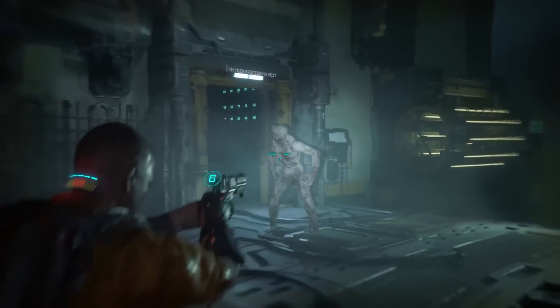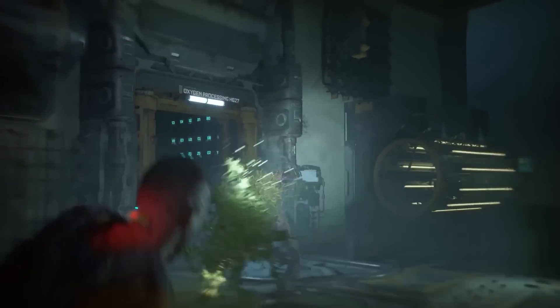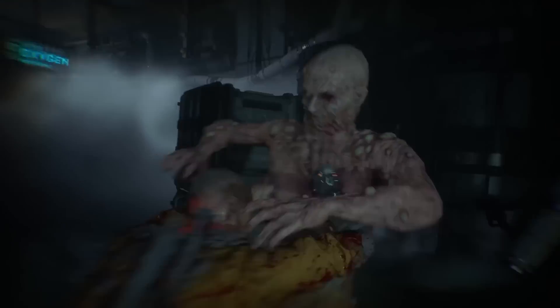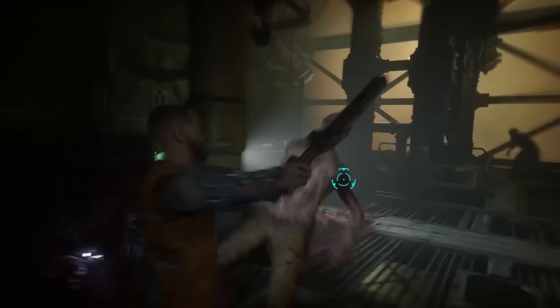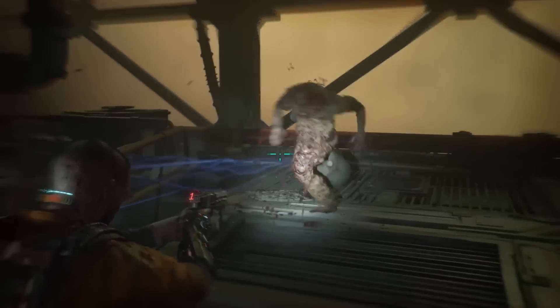There will be several different enemy types Jacob will go up against in The Callisto Protocol, including robotic prison guards, as well as a variety of mutated humans. With direct confrontation using weapons not always the best option, you may need to get creative so you aren't overwhelmed or surrounded. The biophages look radically different from standard humans, and even with shotguns, melee weapons, and the gravity-changing GRP device, it won't be easy to defeat them. Even a single enemy is a threat.